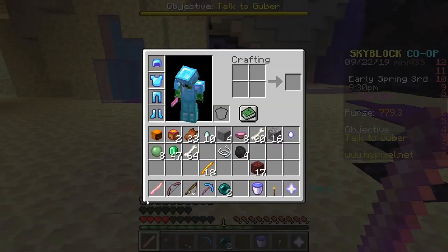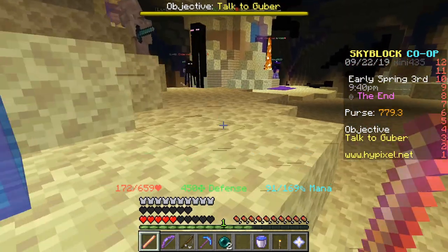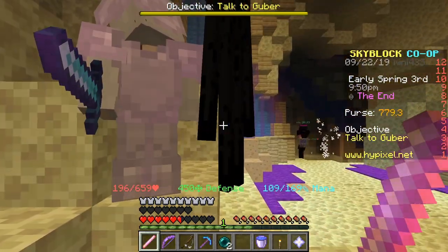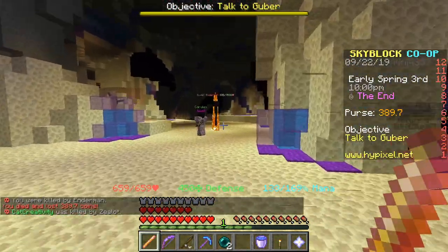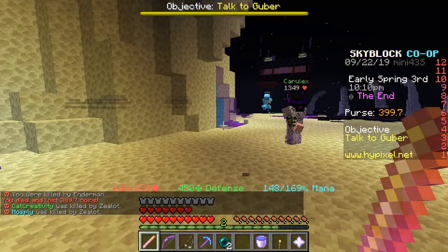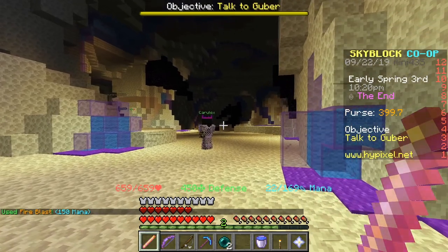I'm thinking on this ember rod we could get first strike, giant slayer, and sharpness. I'm guessing that'll do quite a lot of damage to these endermen — maybe even one-shot the ones at the top. They were so close to killing them, just one more hit. I got pretty unlucky with the enchants, not very happy with them. But I'm sort of glad I got the ember rod, so I hope you enjoyed this video.